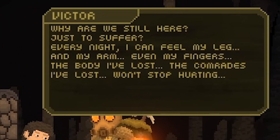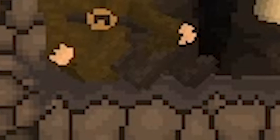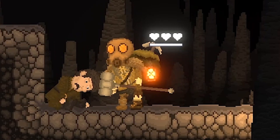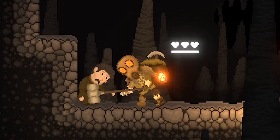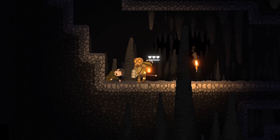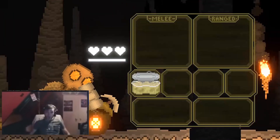The NPC dialogue references the classic Metal Gear Solid speech: 'Why are we still here? Just to suffer. Every night I can feel my leg, and my arm...' You can also kind of play with his corpse, which is just an amazing feature I added on purpose. I actually wanted to make it possible for the player to kill the NPC for a chance at quick loot, so I polished the death a bit — and now the NPC can actually drop food. So yeah, we just killed an innocent man, but at least we have some kasha now.